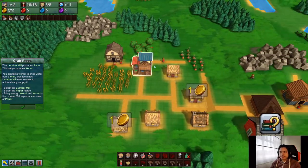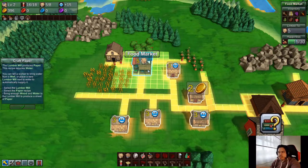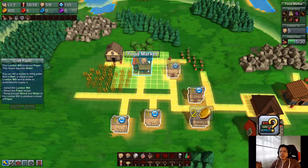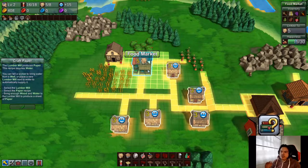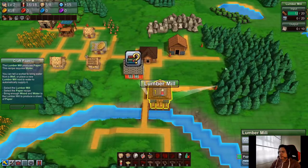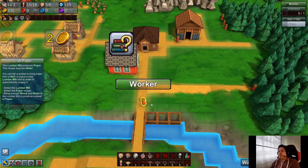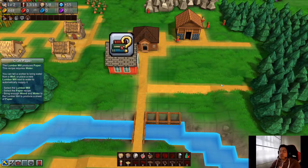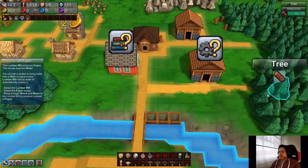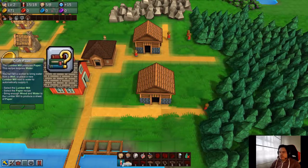We have 16 out of 16 workers — we're full. We're gonna make another house even though it doesn't tell us to. Before, when I was playing in beta, the food market had a radius so you had to put all houses close to it. But now they made it so it connects every house to the market as long as it's connected to a road going to the market. Oh — the lumber mill isn't actually producing water because of the scaffolding, so we're gonna delete that.